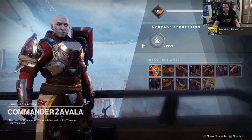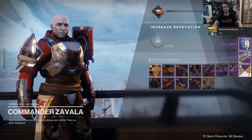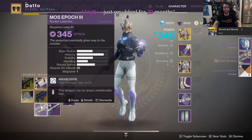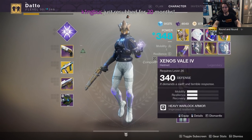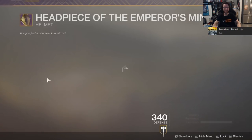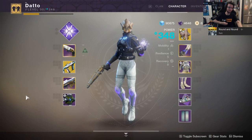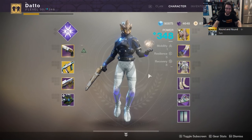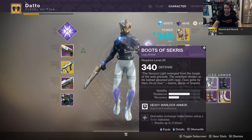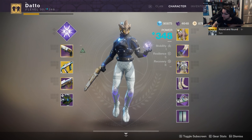At around 346, or 351 with mods, blues and vendor packages will start dropping at 341. From this point, blues and vendor packages will be dropping 5 levels below you, or 10 if you have full plus 5 mods. If you need specific pieces to get a level boost, you can buy stuff from the raid vendor — just keep in mind that you do need to have run the raid that week, so this is more for alternate characters, and those items are locked to 340 power.